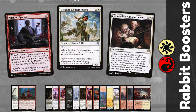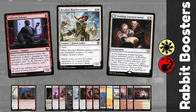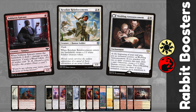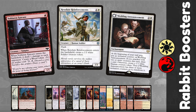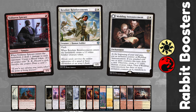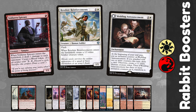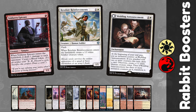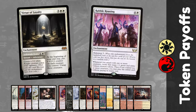To boost our rabbit we've got many options. Voldaren Epicure on turn 1 means a 3-3 rabbit on turn 2. Resolute Reinforcements at instant speed creates two 1-1s, boosting the rabbit by 2 — great if your opponent targets the rabbit with a Cut Down or Play with Fire. Wedding Announcements is amazing in this deck; if you can time the fling just after the announcement triggers its third phase but before your turn passes, it's one of my favourite plays.